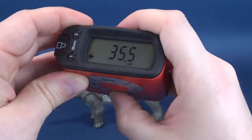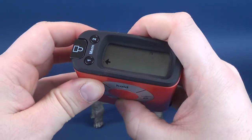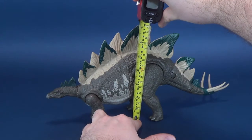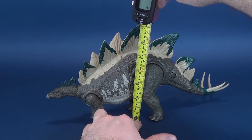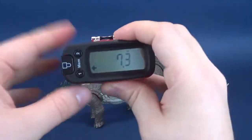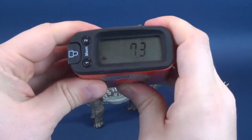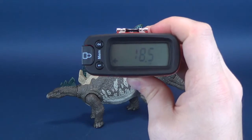We're going to go ahead and reset that and switch that back to inches. We're going to measure right to the very top of its highest platelet — these little defensive spikes on its back. To the very top of the highest one, the dinosaur stands at 7.3 inches in height, which works out to be 18.5 centimeters tall.